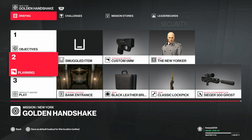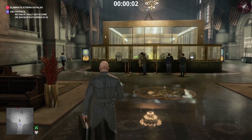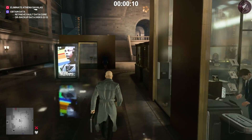Welcome to the Silent Assassin Sniper Assassin Suit Only for Master Mode on the new mission — The Bank, Golden Handshake, whatever you want to call it. My name is MrFreeze2244. This is going to get you to mastery level 12 out of 15 if you do this on Master Mode. We're going to start at the regular entrance. Bring along the black leather briefcase with your sniper rifle installed, your classic lockpick, and if you need a handgun, bring the custom 5mm — but don't bring any pistol if you don't have that, because we need to get through a frisk zone.